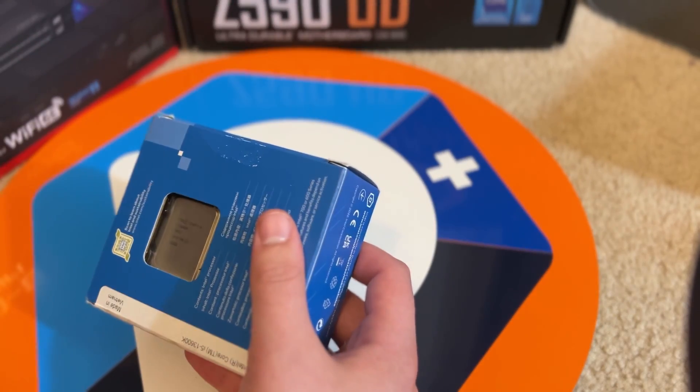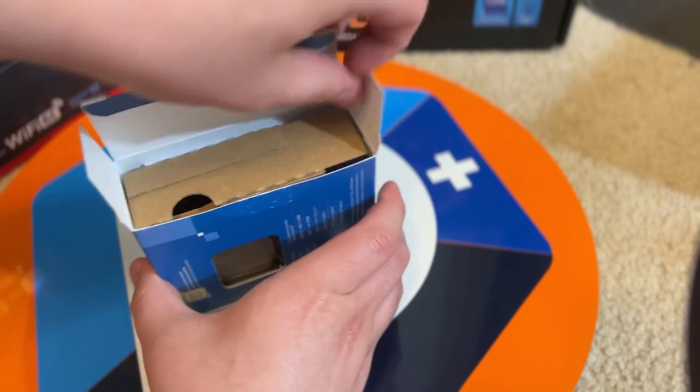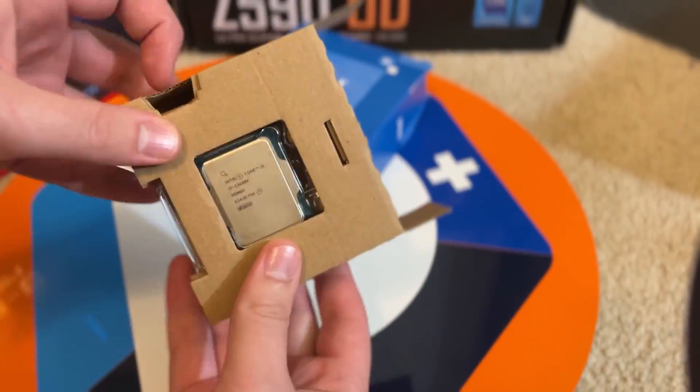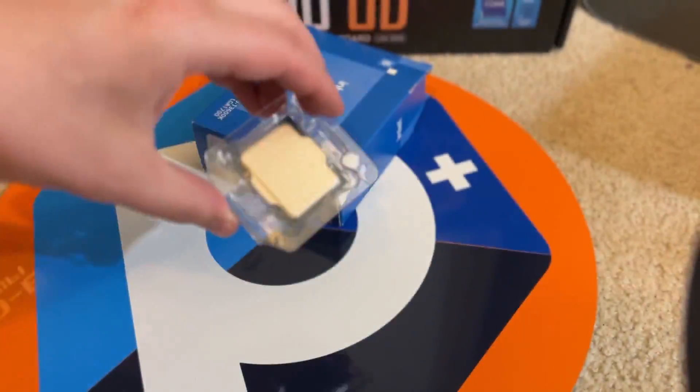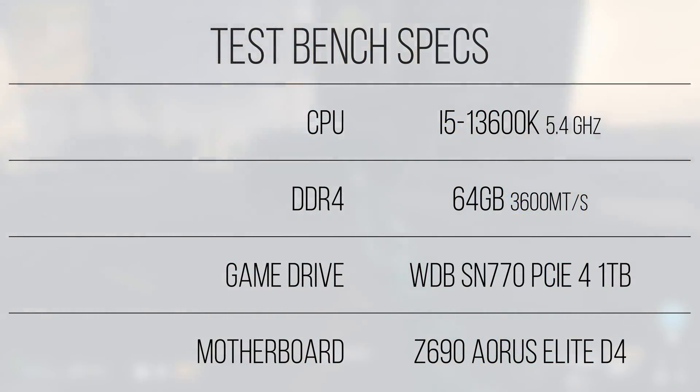To give the 2060 a shot at fully stretching its legs, I've gone ahead and paired the card with an i5-13600K — a 6+8 core chip clocked up to 5.4GHz on the performance cores and 4GHz on the efficiency cores. The performance cores will allow the 2060 to perform as well as it possibly can, while the efficiency cores allow background tasks to be taken off the performance cores, freeing up additional cycles for games.